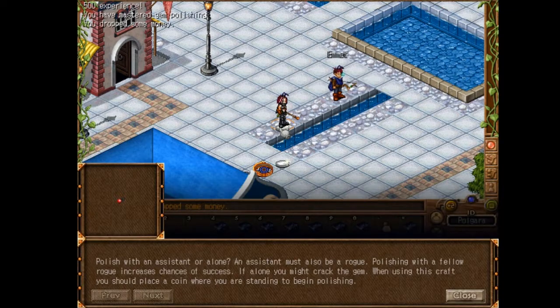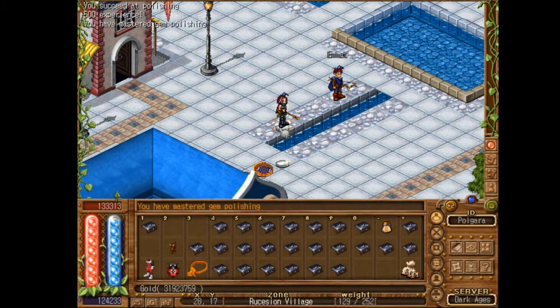Do it again — drop another coin, call Emmet. And that is how you make a talus fragment into a finished gem.